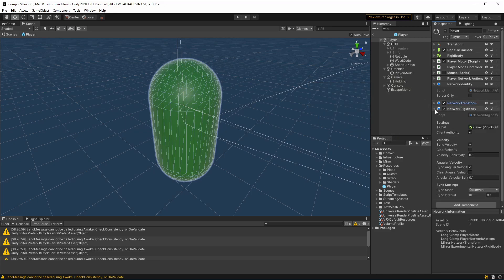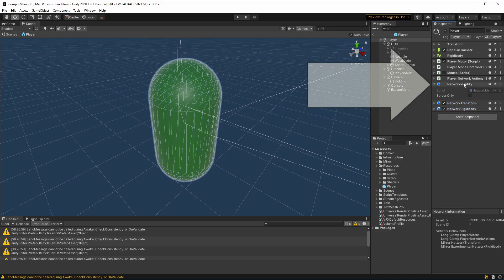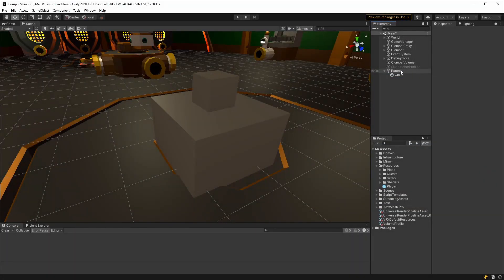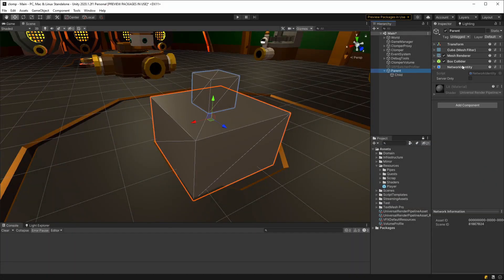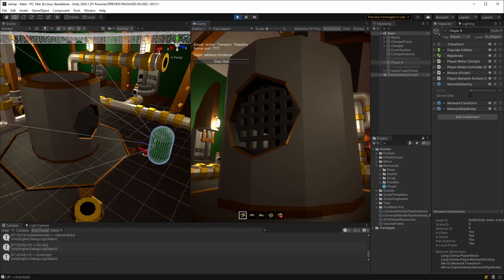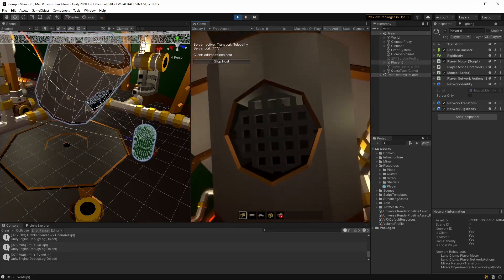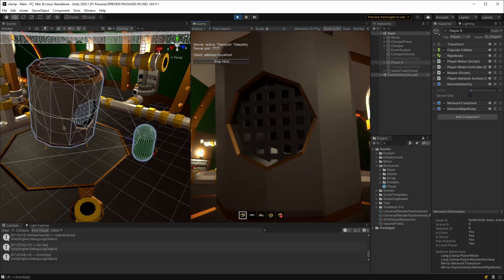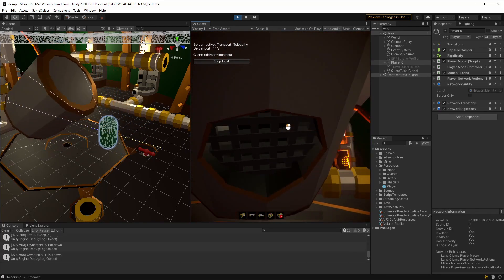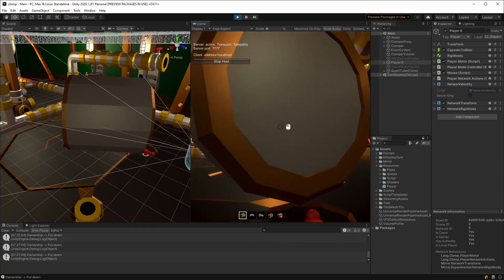In a first person game, a player must have a network identity. And with that, we come to our first restriction. In Mirror, you cannot have a parent-child relationship between network identities. So where's that a problem? In picking things up. Seeing as the player has a network identity, if we have another tracked object that we want to move about and pick up and drop, then it needs to have its own identity too. Mirror says we can't do that, even though it seems like a pretty standard thing to do in a game.